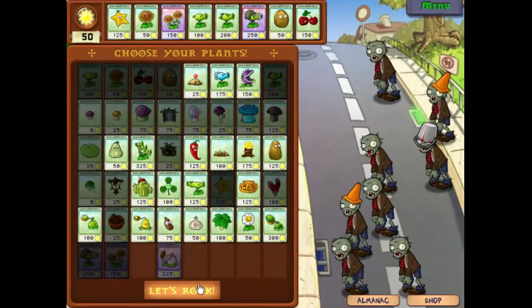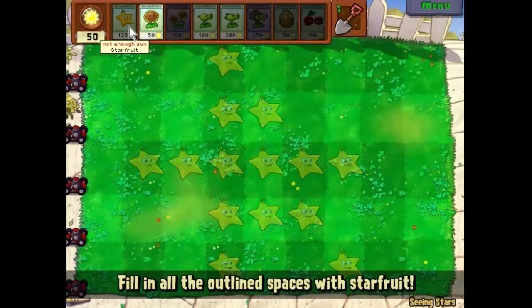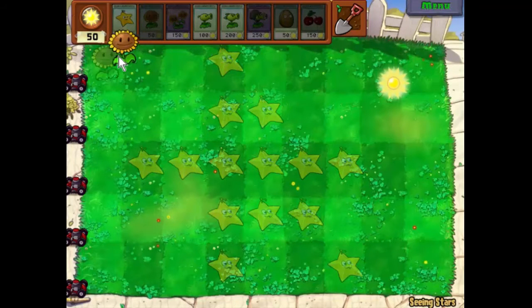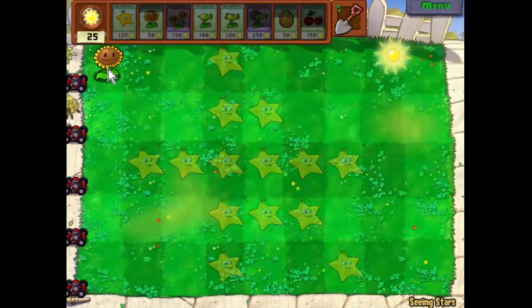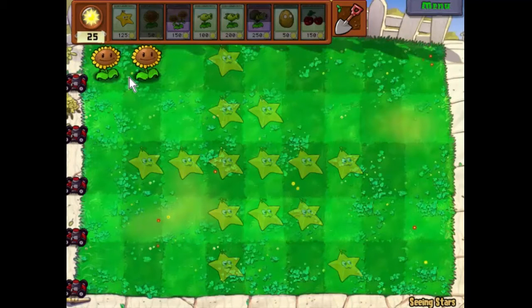There are faded-out stars — we need to put star fruits on those places, and the game doesn't end until we do. So we'll get out some daisies and get some sunlight going. I want to get eight sunflowers — four here and four here.